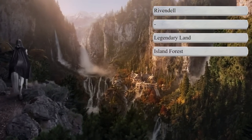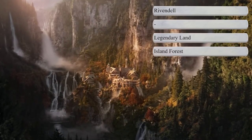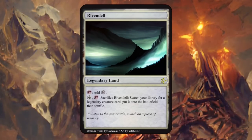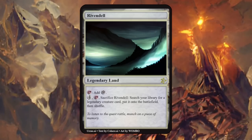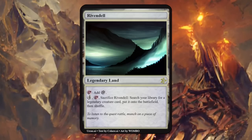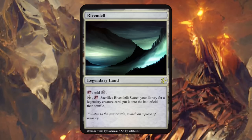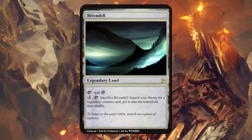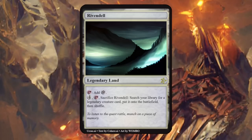Rivendell was an elven town and the house of Elrond, located at the edge of a narrow gorge, well hidden in the moorlands and foothills of the Misty Mountains — a nice blue-green dual land. Rivendell lost the island and forest type, but we still have a land that makes colorless mana and can be sacrificed for 4 mana to search our library for a legendary creature card and put it onto the battlefield. If it put the creature into our hand instead, this would still be a pretty decent land — a tutor for legendary creatures, which is also quite thematic as Rivendell was where all these legendary creatures assembled to form the Fellowship.